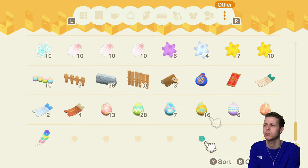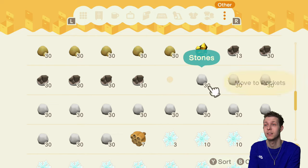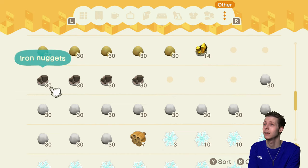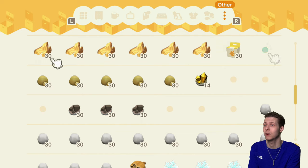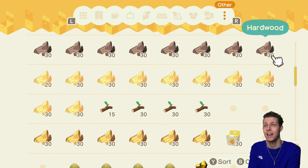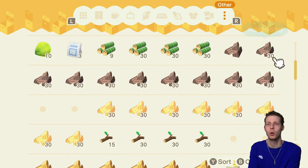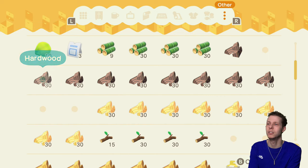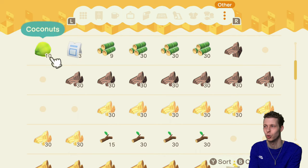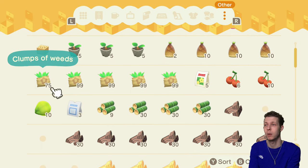Just going to grab a bunch of materials. I don't know how much we're going to need of each so I'll grab a ton of everything. Got a bunch of iron — I thought I had a lot less. I'll grab some clay too. I've got quite a bit in my pockets actually. I think it's mostly because I go on those little island adventures, always chop down trees and mine the rocks, then come home and chuck it all in storage. You very quickly build up quite a big stockpile.